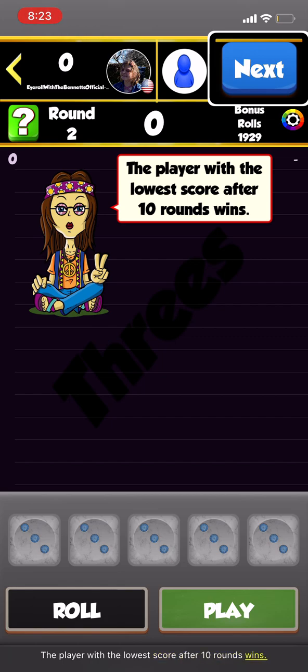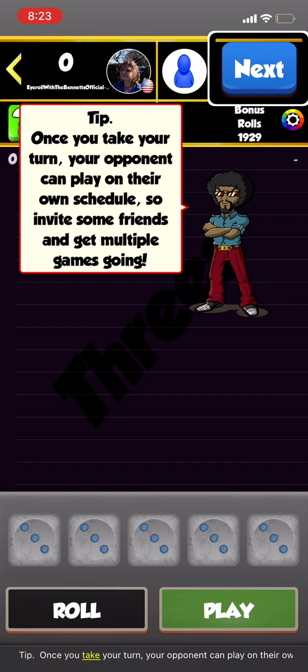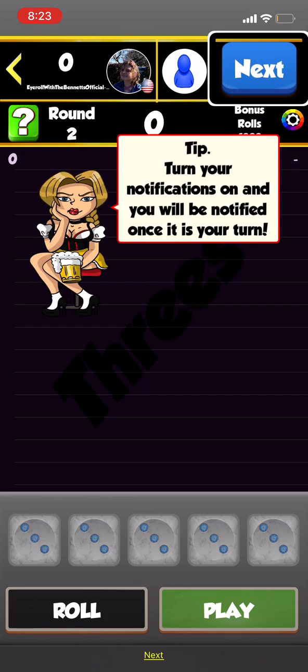The player with the lowest score after ten rounds wins. Tip: Once you take your turn, your opponent can play on their own schedule. Tip: Turn your notifications on and you will be notified once it is your turn.